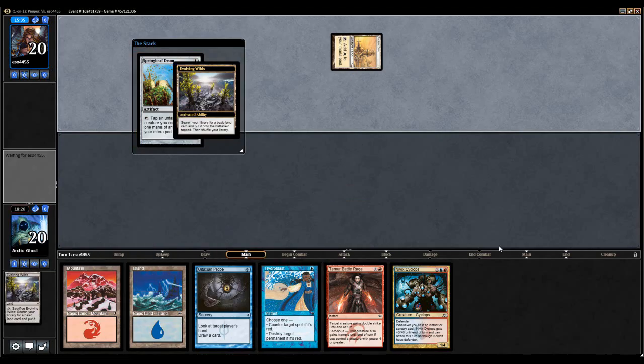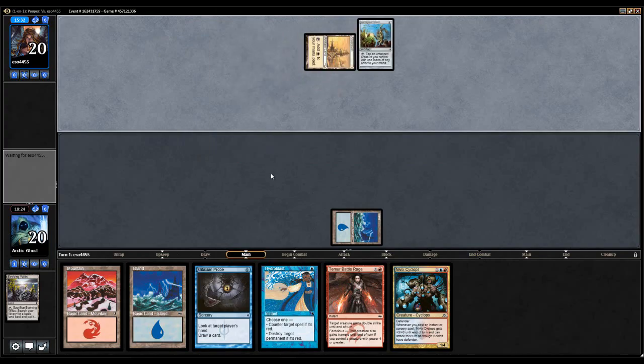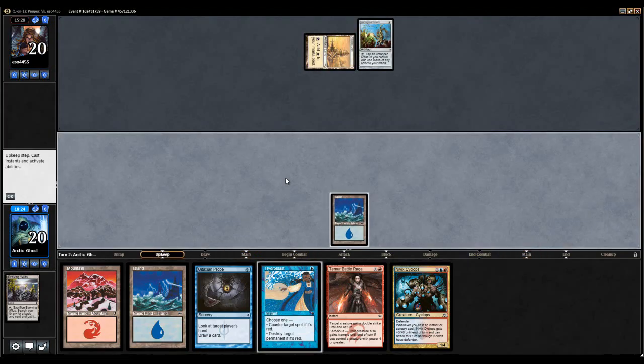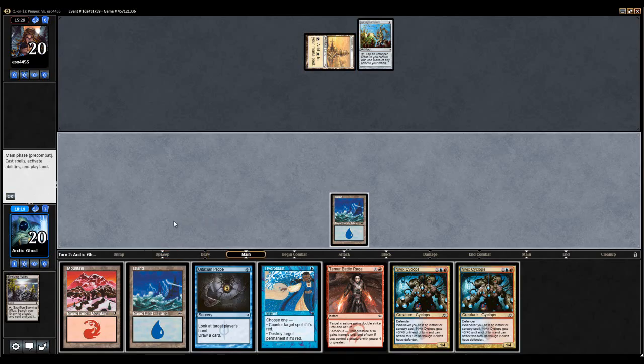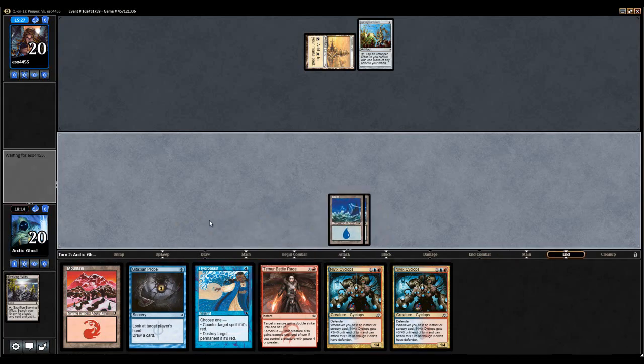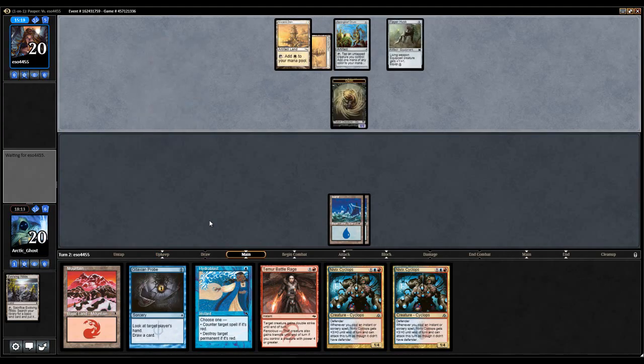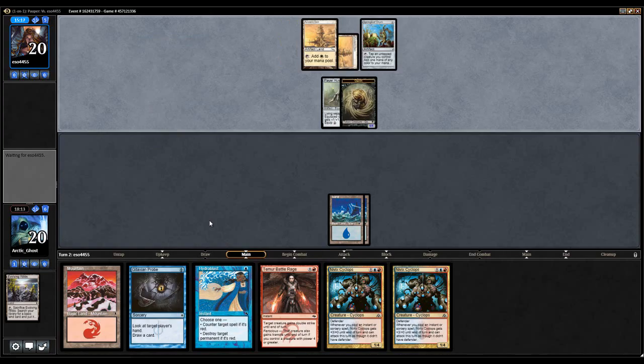Okay, that's fine — just go ahead and stack this, get an island. I really wish — one thing I do miss but I know it's better this way — I do miss that the stack is not here anymore. Okay, that's not bad. Now we'll go ahead and Probe — no, we're not going to probe, that'd be dumb. There's no point in probing. My opponent has a way to kill my Nivix Cyclops and I can't really do anything about it.